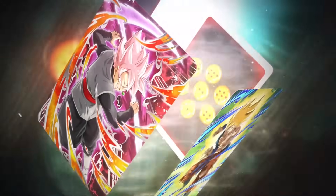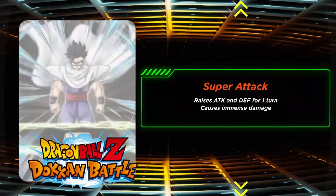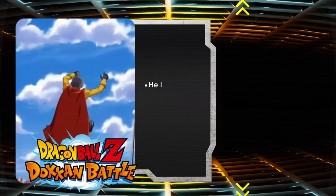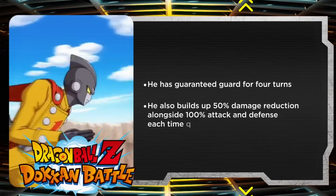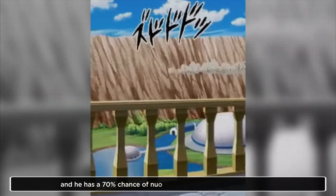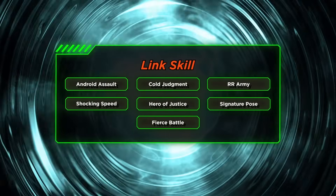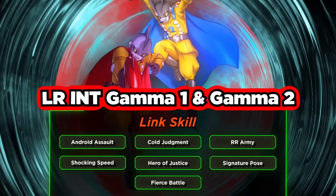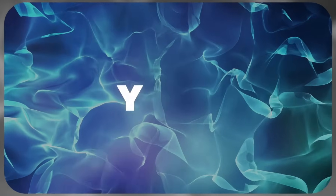Moving on to number six — coming in at number six, it's STR Gamma 1. Releasing all the way back in October of 2022, STR Gamma 1 is still a good option to this day. He leads a solid team in movie heroes and artificial life form. He's got a solid super attack effect giving him 30% attack and defense for the turn. He has guaranteed guard for four turns and he also builds up 50% damage reduction alongside 100% attack and defense each time he gets hit. He also supports all allies with one ki and 30% defense, and has a 70% chance of nullifying unarmed enemy super attacks and can counter them. He also has very powerful links, especially in conjunction with LR INT Gamma 1 and 2, who came out for the ninth year anniversary. Linked alongside the LR Gammas, Gamma 1 really pops off.